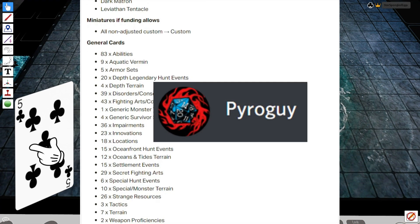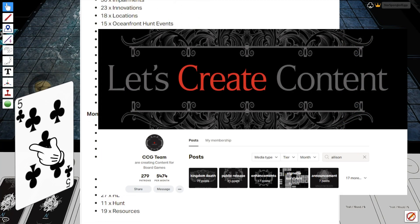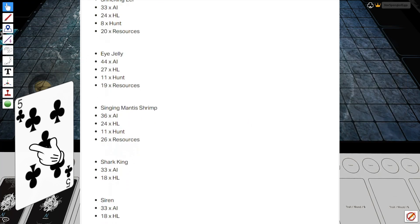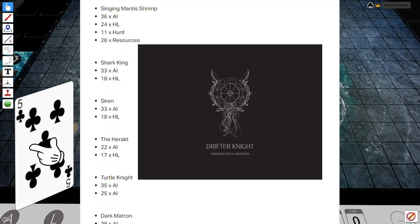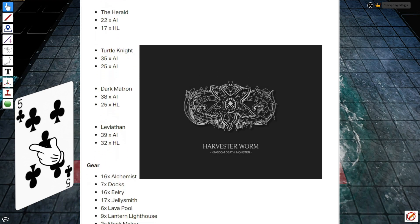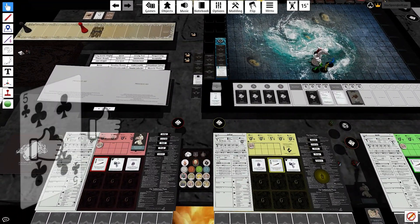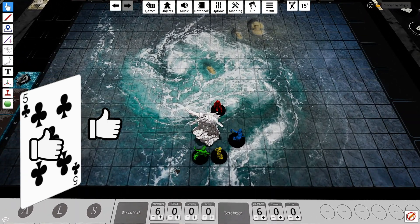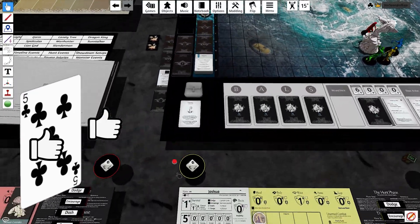Big shoutout to Pyroguy, the primary developer for this expansion, and the rest of the CCG content team for getting these assets together and working to refine them. If you'd like to follow along with their progress on this, or any of their other projects like the Storm Knight, the Drifter Knight, Alice in the Twilight Knight, and the Harvester Worm, I'll pop a link to their Patreon page below where you can check it all out. Their content productions have really helped dampen the pains of waiting for the ever-elusive Gambler's Chest. But enough blabber, let's begin our nautical nightmare.